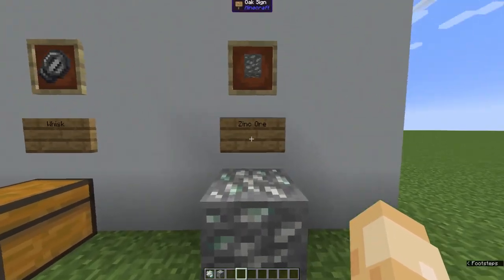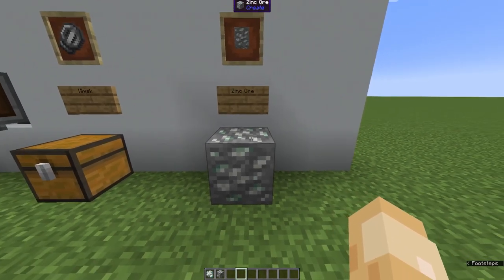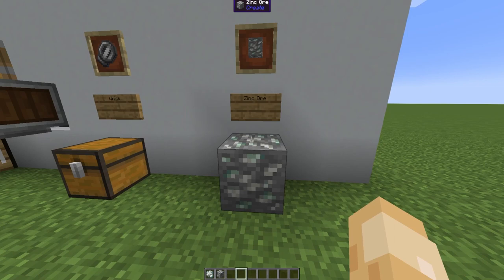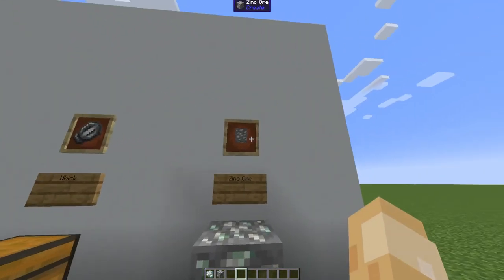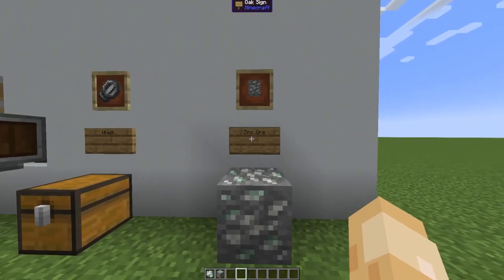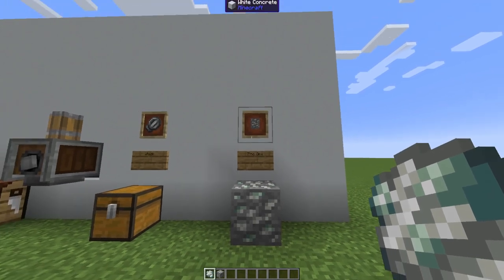Starting first, we have the zinc ore. The zinc ore is Create's ore — I think it's the only ore Create has. Zinc can be used many times as a substitution for iron. In andesite alloys, you can use zinc nuggets instead of iron nuggets. And when we make brass later on, you need zinc ingots in combination with copper. When you mine zinc ore, you get raw zinc, smelt that into zinc ingots, and craft that into zinc nuggets like any other ingot.